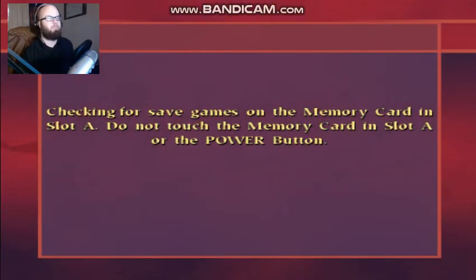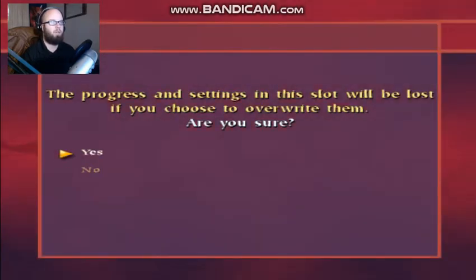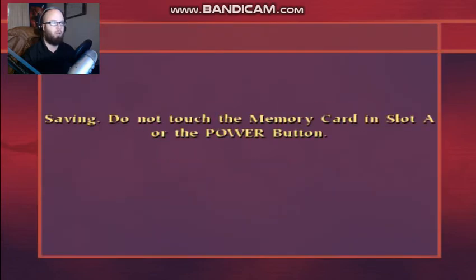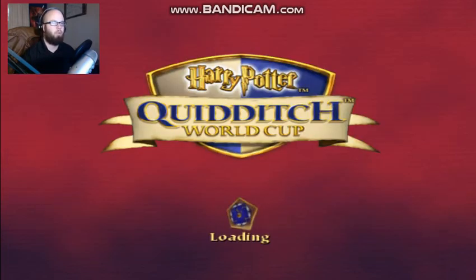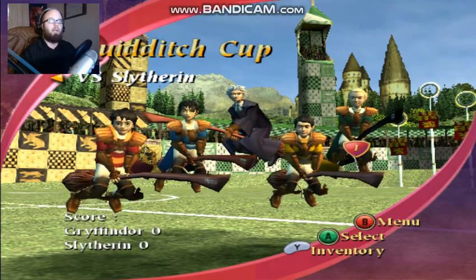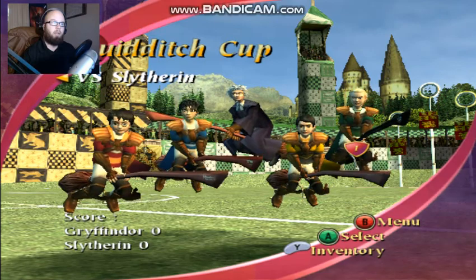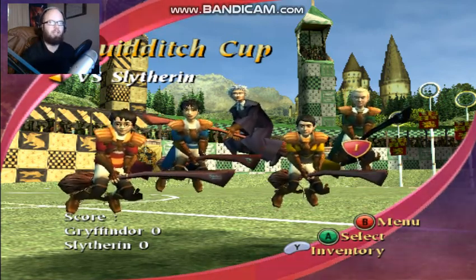Alrighty guys, well that was the next one. And once again, it's showing that I haven't beaten the other houses yet — it only says I have one team win, because I think the red card is for when I beat other teams. The last one I gotta face off against is Slytherin. That is gonna do it for this video. In the next video, we will take on Slytherin, finally beat them, and move on to the World Cup Series. Thank you guys so much for watching and I'll see you guys next time.